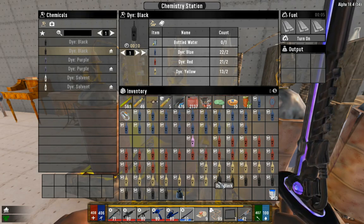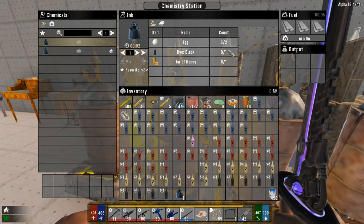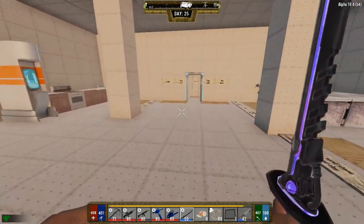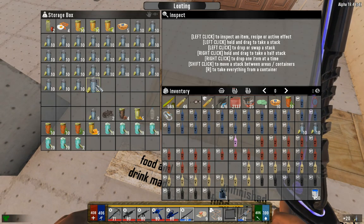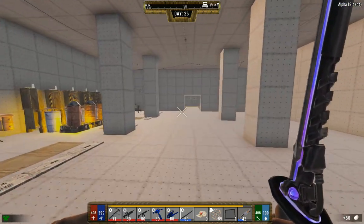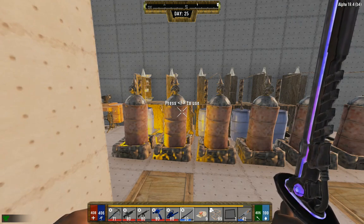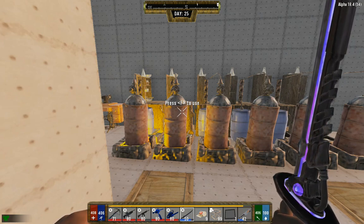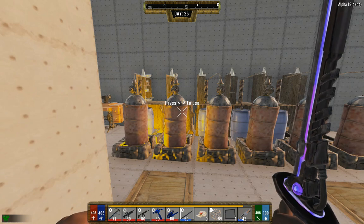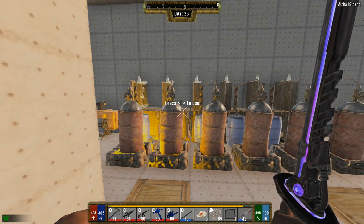The same applies to making ink — on the chem station it's much cheaper: one honey, one dye, two eggs versus four, two, and two on the campfire. That's quite the difference. One thing to note: honey is more rare in Darkness Falls — there's no perk to get it to drop from stumps or trees like in vanilla. So be careful with your honey. You don't want to waste two of it making ink when you could use the chem station and save half.